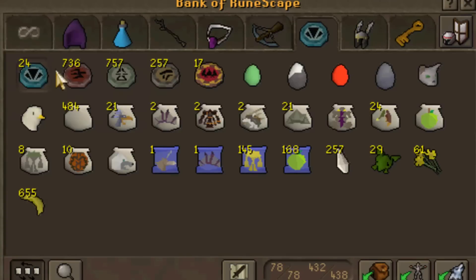Summoning — no change of charms. I didn't do any water fiends, I'm sorry. I've been really busy with just money-making and stuff, didn't really get the time to get some charms.